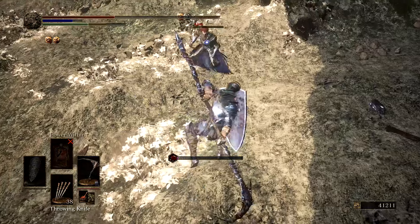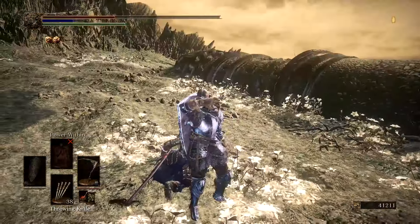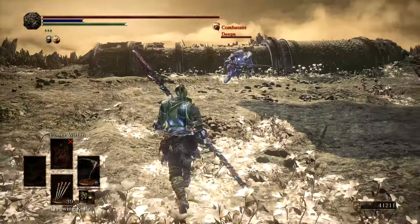But for elemental infusions, it's clear as day that the Corvian Scythe is just better. The good things going for the Corvian Great Scythe are its high bleed potential, it can be buffed and infused, it's the best elemental scythe, and it has all the positive traits of the Great Scythe. The bad things going for the Corvian Great Scythe are its self-inflicting bleed, short range, weak damage, and it's very easy to parry.